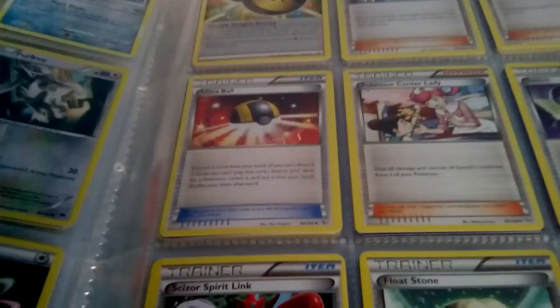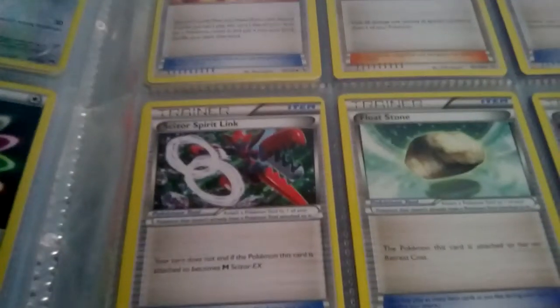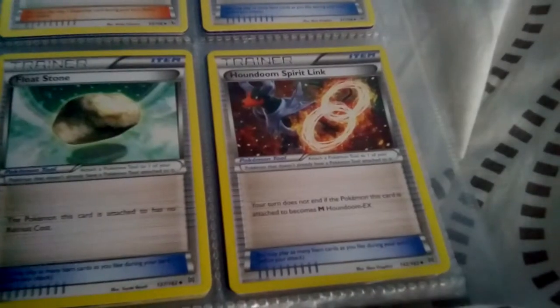I've got a few trainers that are my favorites. The favorite one is the Switch, Ultra Ball, Float Stone, Skiddo Spirit Link, and Hoopa Dune Spirit Link, or whatever it is. Okay, let's go to the next one.